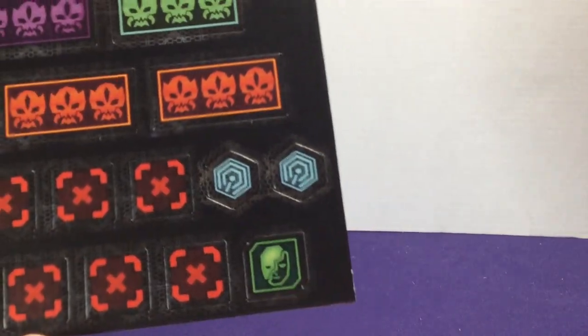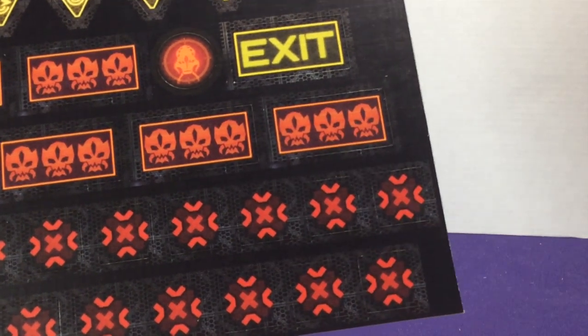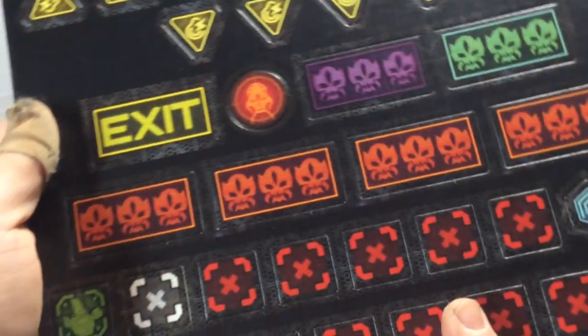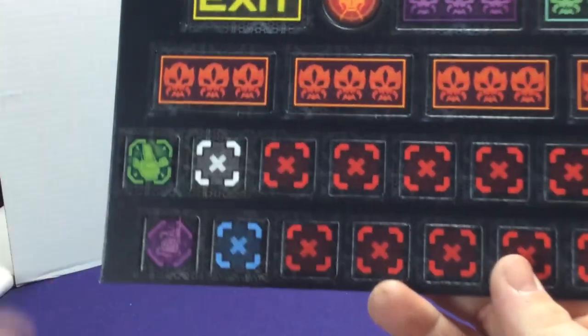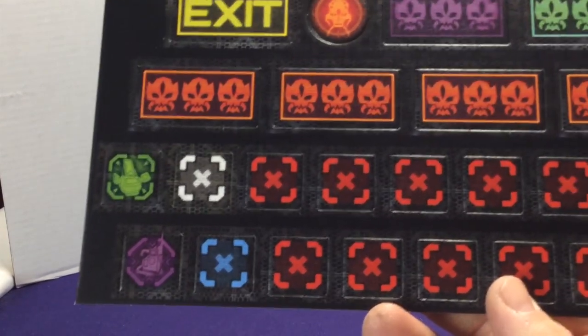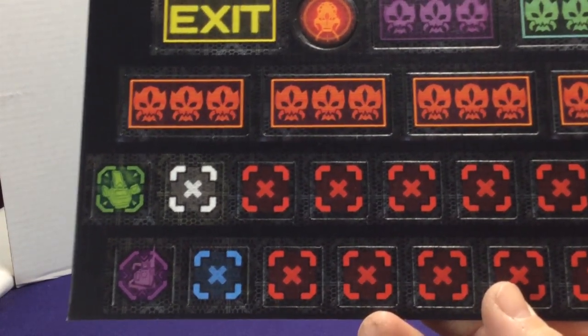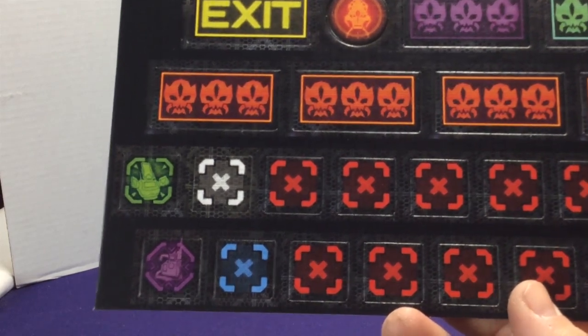Then we have our turret markers and objective markers, which help you keep track of where things are on the board. Objectives are different things you have to find throughout the game — in one mode it could be food, in another it might be an item. We also have remote controls for our bots and a special camouflage token for certain abilities. All the objectives have a little different picture on the back and they're all red, so you don't know which one is which. Some modes have you activate a specific colored objective to continue the game.